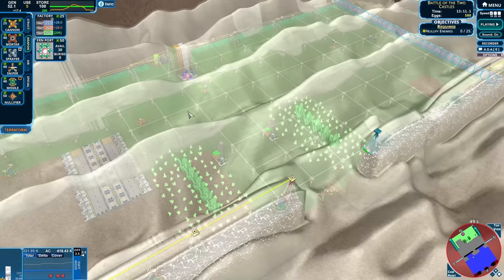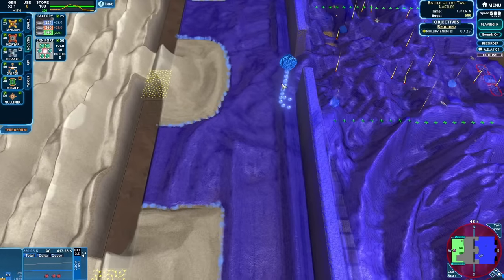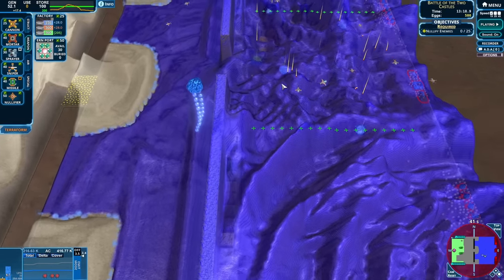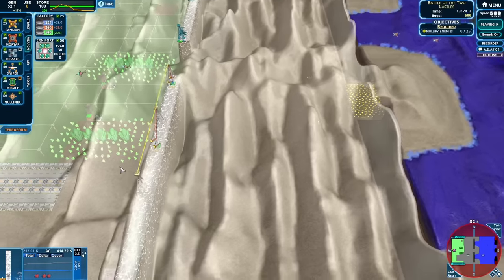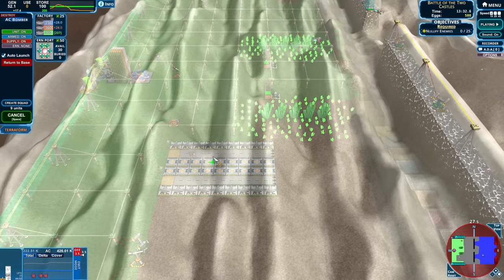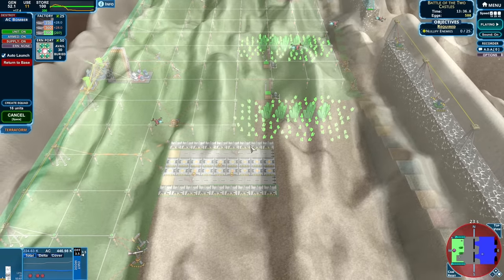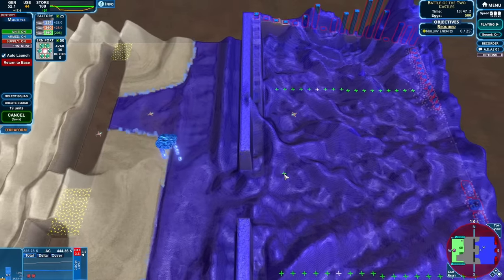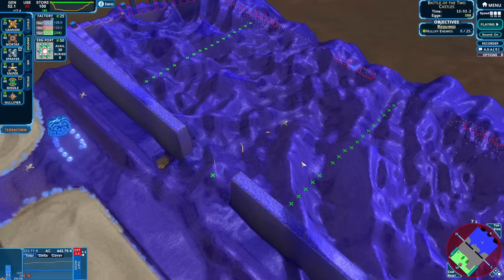Wow, our entire castle is filled with anti-creep now, and it is really pressing into their territory. It's probably going to hit a wall once it hits the entrance to the castle here though. And I need to get the anti-creep bombers up in the air. So let's hit all of those, and then group them with all of these to create a squad there. And then I'm just going to drop all of them right at the entrance to the castle since that's the choke point.